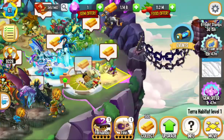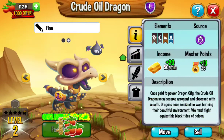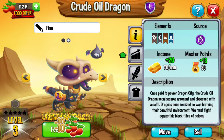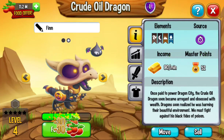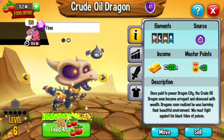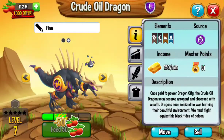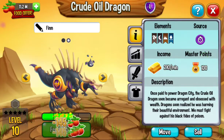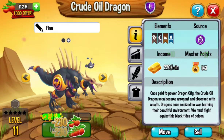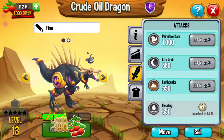I'll feed him up to level 20 or 30 — probably 20 for now. Let me read off the description: 'Once paid to power dragons, the crude oil dragon soon became arrogant and obsessed with wealth. Dragons soon realized he was harming their beautiful environment — we must fight against his black tides of poison.' Pretty interesting — it sounds like the crude oil dragon was a good guy but then turned on them. Here are its moves without being trained.